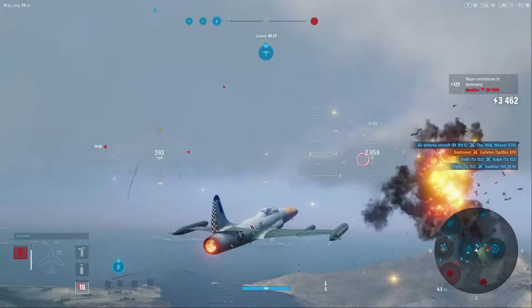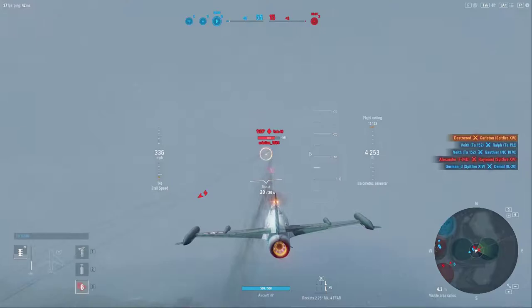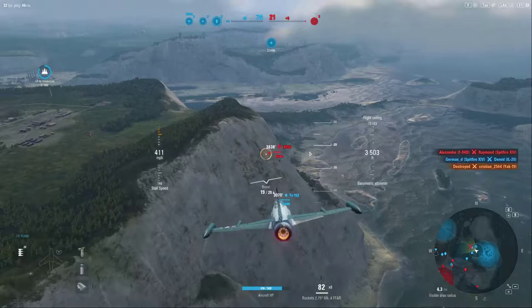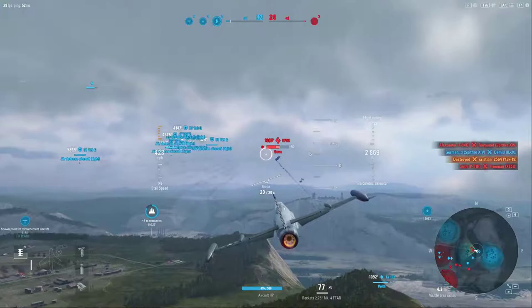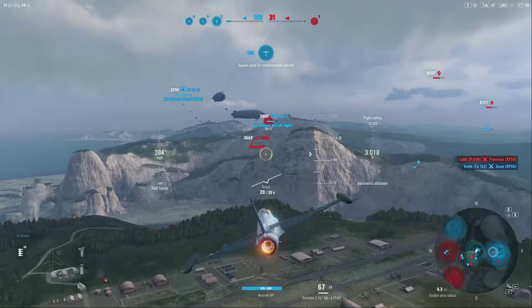By utilizing your speed advantage, you're going to have the edge on a lot of the aircraft operating down here, because all your faster fighters are going to be operating at higher altitude. The fighters you'll be dealing with down here are going to be turn-and-burn — they're going to be really fast maneuvering, but not fast in a straight line. So by utilizing your speed, you can take the advantage much like a heavy would.